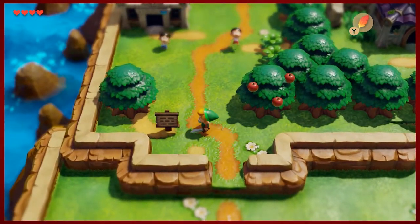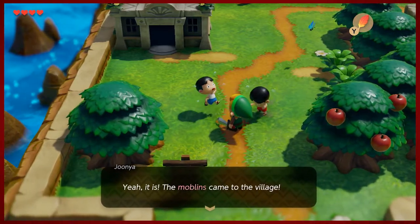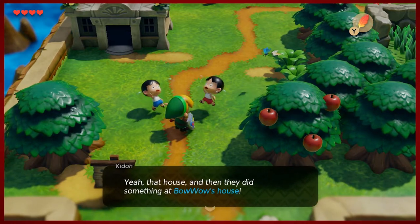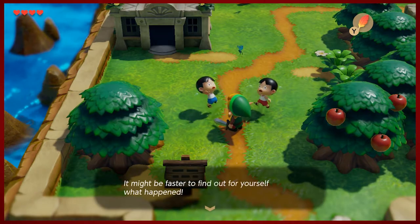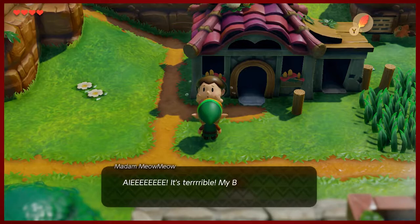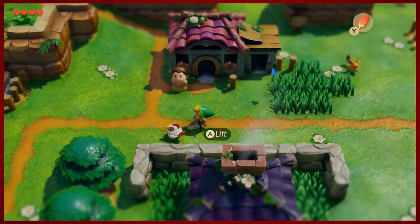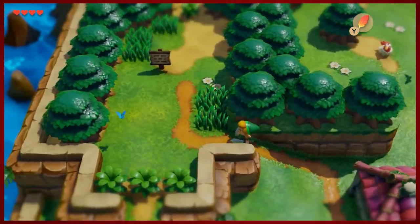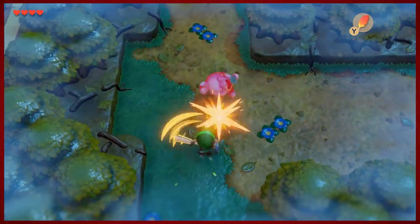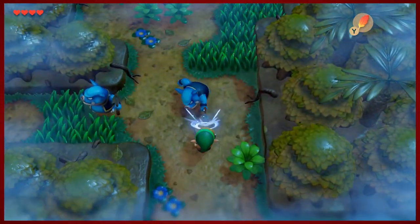These children are having a rough go of it — there are Moblins in the village! It looks like there is some danger. Well, we will not stand for that. I wonder where they could have gone — if I had any sort of a hunch, the last time we encountered Moblins was in this spooky forest, so maybe that's where we'll start our search. Be on the lookout for an amber alert from Madam Meow Meow.